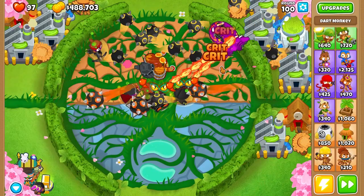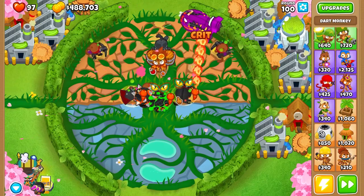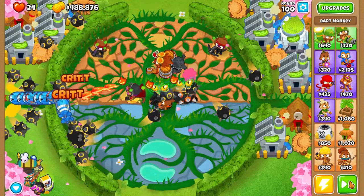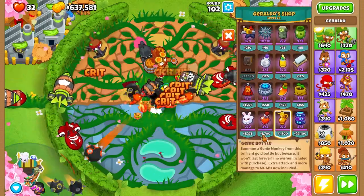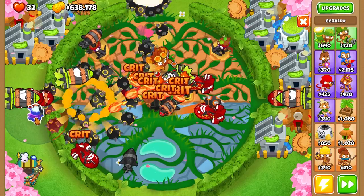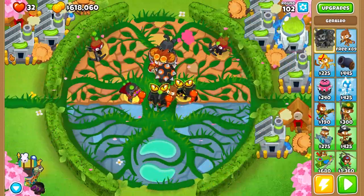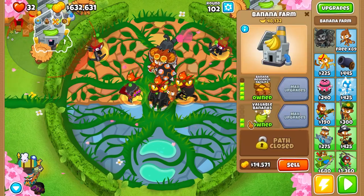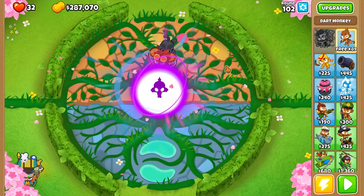Round 100 — all three of these guys are just tearing it up, so not surprised. Maybe just let them all pass. There we go, round 100 passed. Now I can actually start placing all these totems — I don't think it matters exactly where I place them. You know what, we sell all these banana farms.